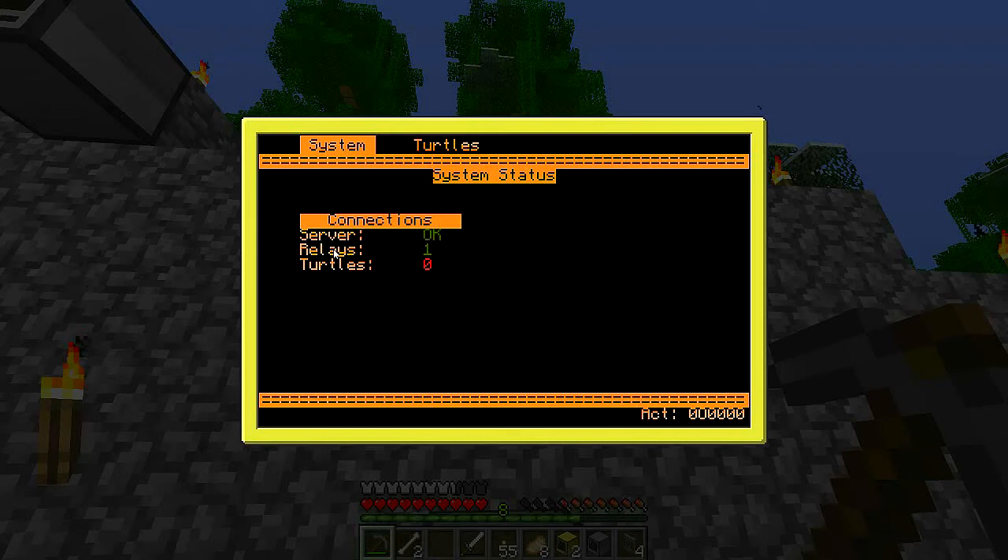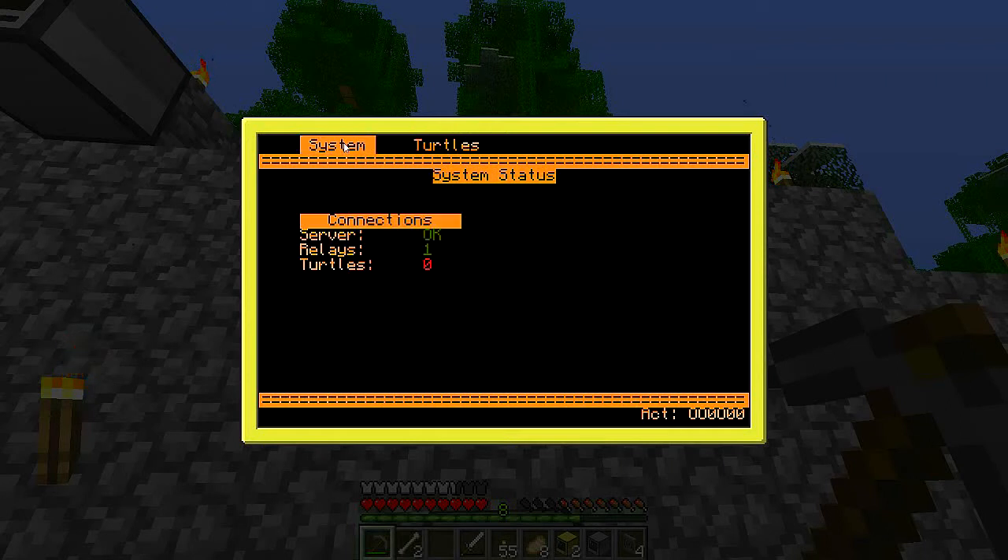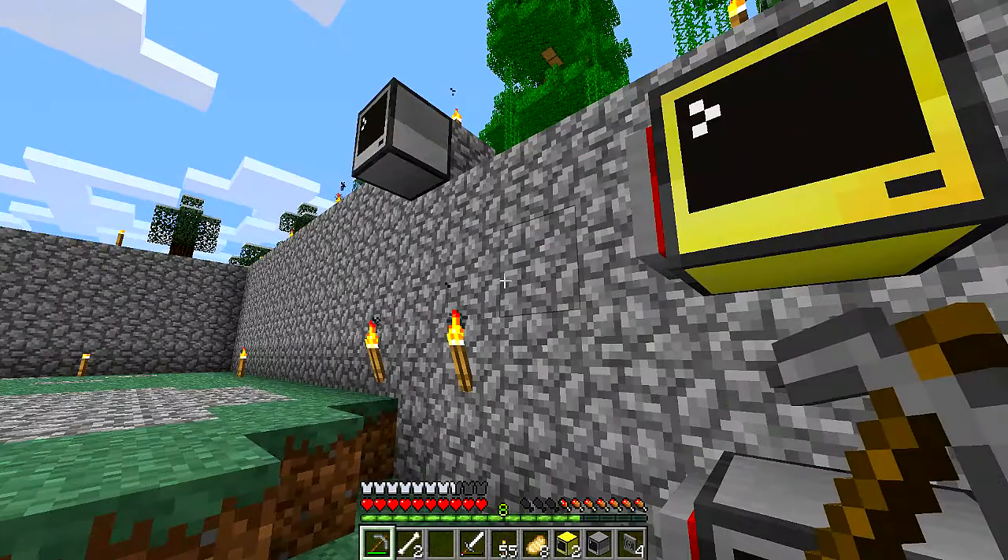I'm not sure if what I have is a hundred percent working, but it shows that it connected to the central server. There's one relay in the system which I had to add to being tracked. My automatic refreshing is still not working, so if I click you can see the activity monitor updates. I have a little binary counter there to represent activity, which lets me see how quickly activity is happening. We've got a couple of tabs here — system and turtles — but turtles has nothing so far.